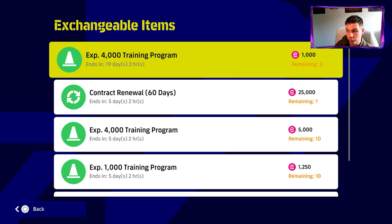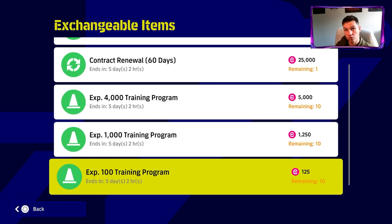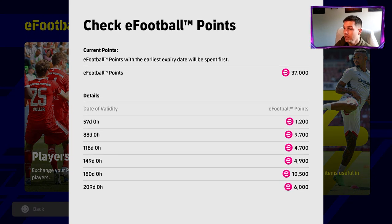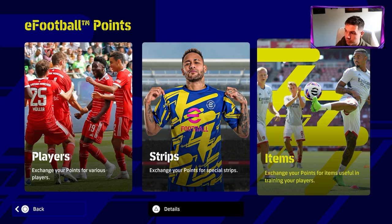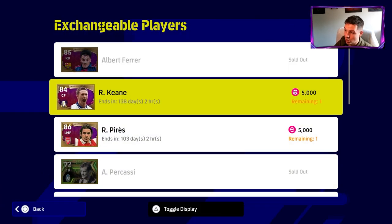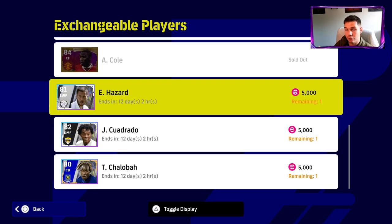There is a campaign at the moment about the 4,000 eFootball trainer programs. You can actually get a 12,000 XP trainer program for 3,000 points, which isn't too bad. You can also check the expiry of them. If you've been playing the game for a while, you might have built up a couple of thousand of these — or maybe 30,000 like me. You can check by pressing triangle or Y on the Xbox, PS5, or PS4 pad, and you can do the same on mobile by clicking details. That'll show you the expiry date. I'd definitely think they're going to update these because they expire in 12 days, and you've got 60 days for these ones.